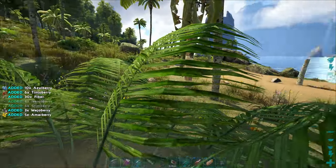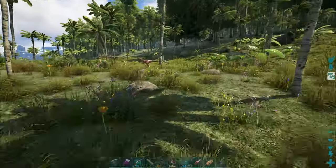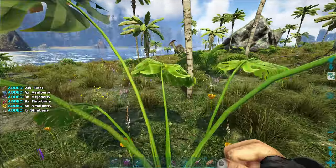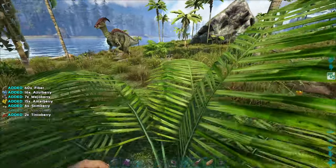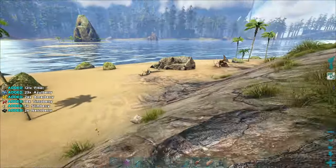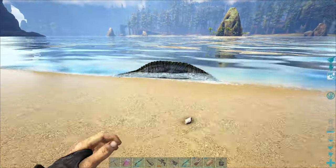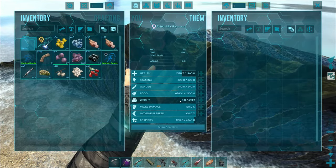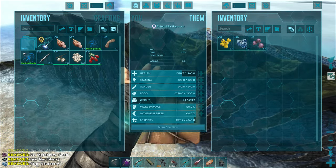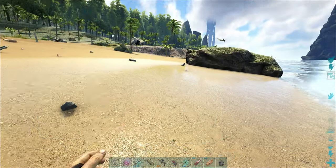We'll grab some berries for our parasaur and go find the other dillo real quick. We'll probably hop on the bird and go down the beach. How many purples do we have? Seven - we're gonna need a couple more than that. If something happens to him I'm not worried about it - if it works out it works out. I like the colors, if not it's on the list of stuff to tame for the event. Alright, let's go find a female dillo.